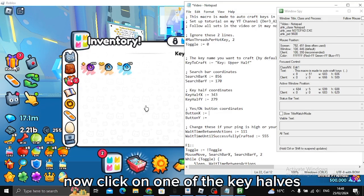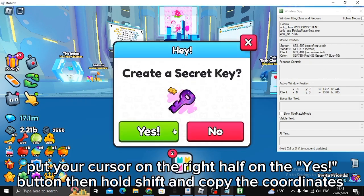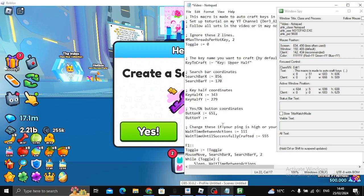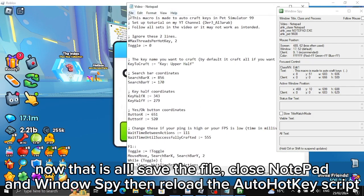Now click on one of the key halves, put your cursor on the right half on the Yes button, then hold Shift and copy the coordinates. Paste it in the macro just like the last two. Now that is all — save the file.